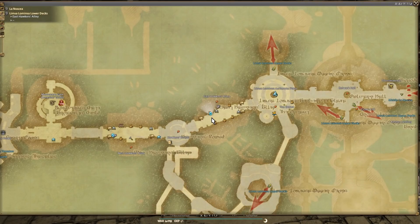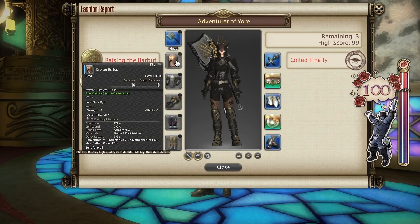For 100 score, this is what I did. For the helm I went with the Bronze Barbutt, a level 12 Disciple of War class piece. This is sold by low-level vendors and for this method you will want to dye this piece soot black dye.